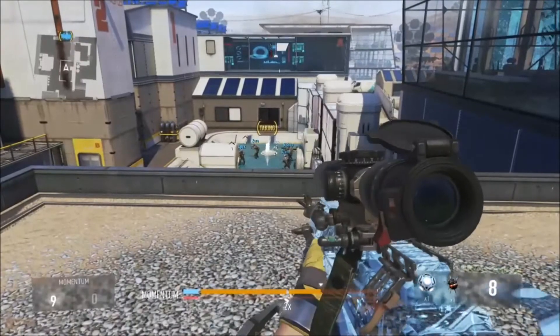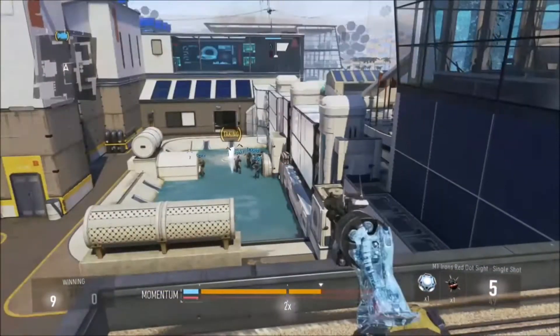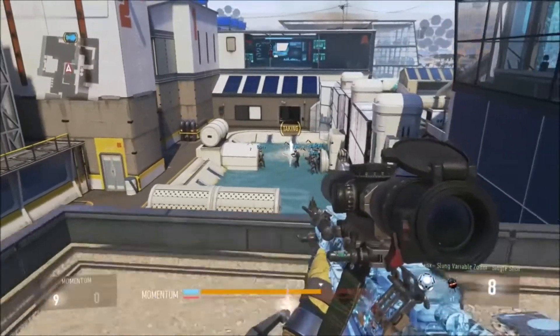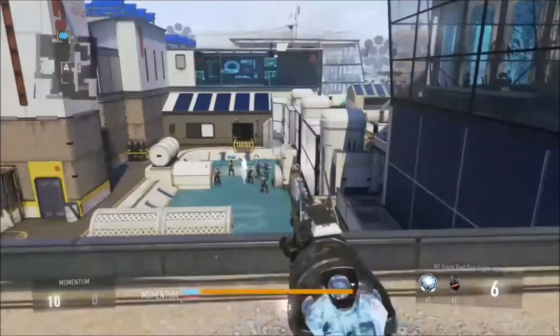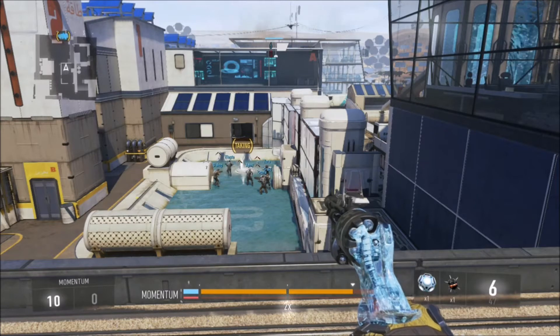Make sure you keep holding LT down — or L2, I think it is, on PS4 — and the scope will pop up. That's pretty much it, guys. I'll show you a shot to show you what kind of different variations and stuff you can go for with it, but that's pretty much it. Don't forget to comment, rate, subscribe on the video, like the video, and I'll talk to you guys later.